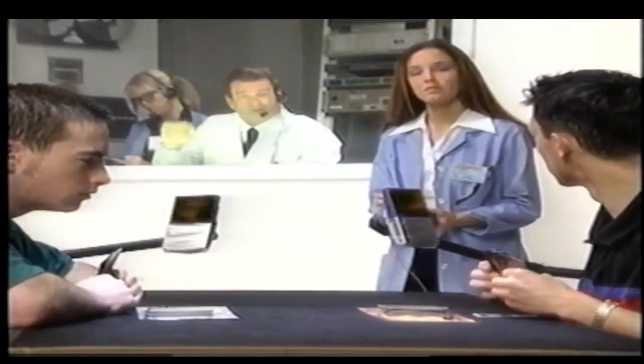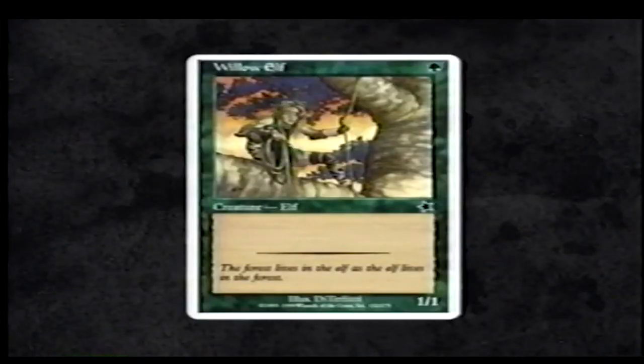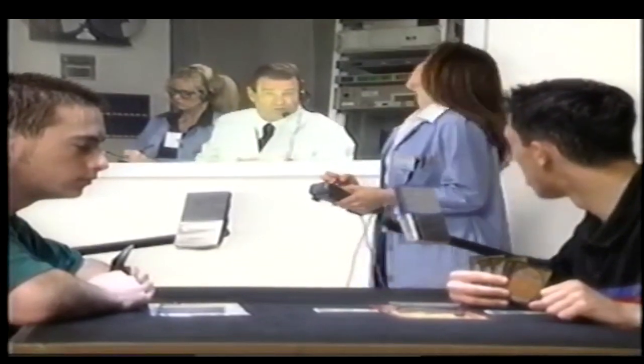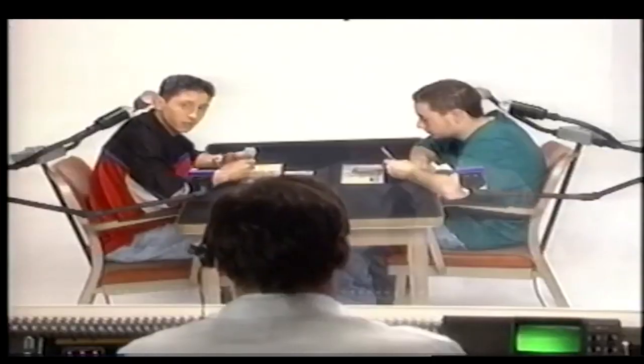Take the Willow Elf and place it on the table above your play mat in the area marked Creatures. Look at your Willow Elf card. In the upper right corner there's a symbol of a little tree - this represents how many lands you must tap to play the card. In Magic, you must tap into your lands to play creatures or use sorceries. Willow Elf required only one green or forest card. To tap a card, you don't really tap it - you turn it sideways. Player A, turn your forest card sideways. You can't attack with a creature on the same turn you play it, so you're done, Player A.